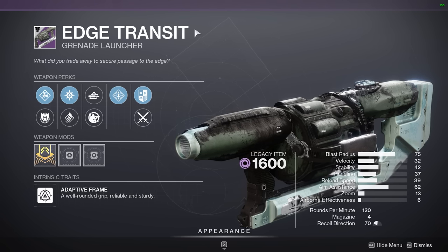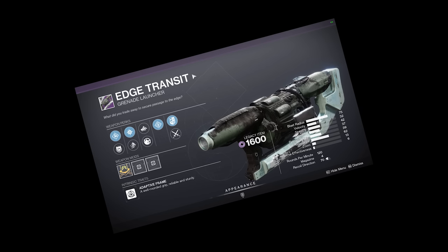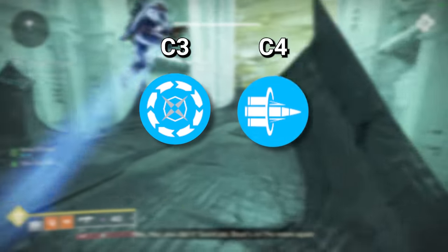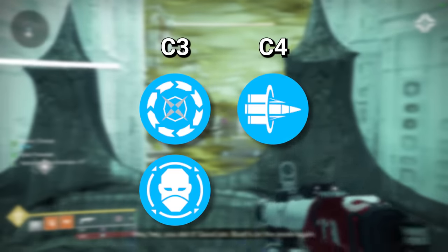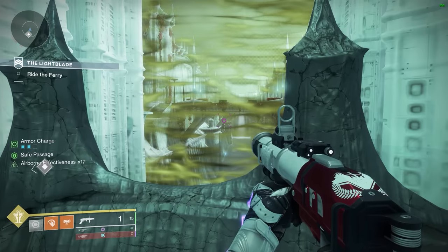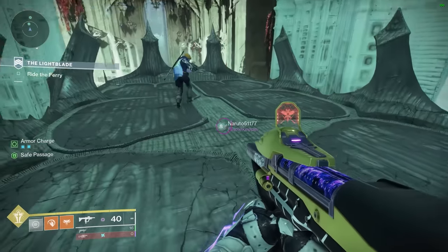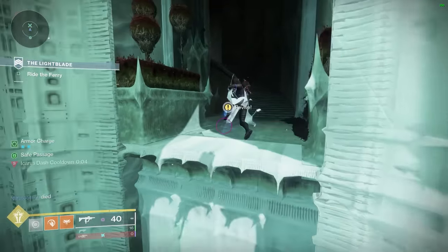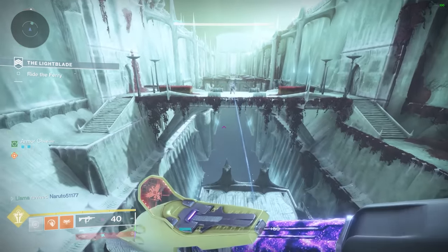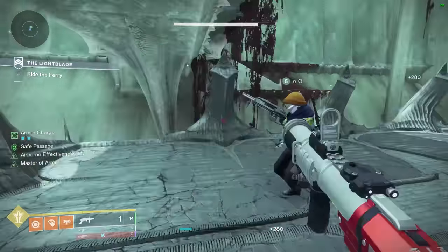Next we have the Edge Transit — an Adaptive Heavy Grenade Launcher — and this weapon is literally about to take over the game. It gets Cascade Point plus Bait and Switch with selectable Envious Assassin, which instantly makes it one of the single highest DPS heavy weapons in the entire game. Gone are the days of endlessly grinding Cataphract rolls for the perfect combo, since Edge Transit completely and utterly eclipses it. No other perks besides Envious Assassin, Cascade Point, and Bait and Switch matter. This weapon was made to take over the meta, and so it shall.